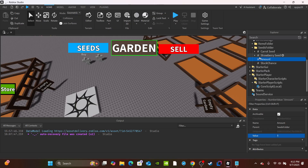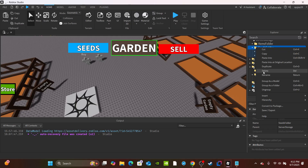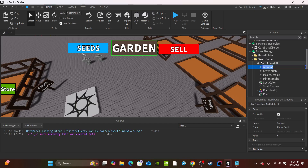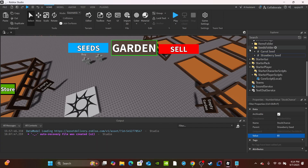Here's what I recommend you do: select both values — hold Ctrl and select both — then right-click, cut, find the seeds folder, right-click, go to 'Select Children', right-click, then 'Paste Into Selected'. Now the two values have been inserted into every single seed so you don't have to add them individually. Just change the amount or stock chance for each seed as needed. For strawberry seed, I'm going to make it more rare and set stock chance to 60.